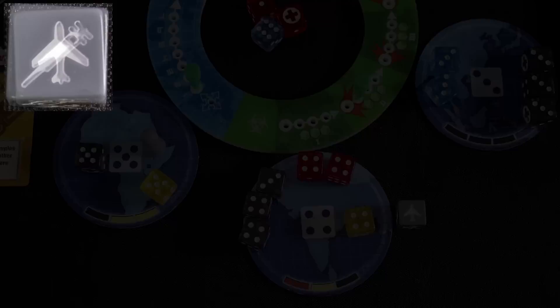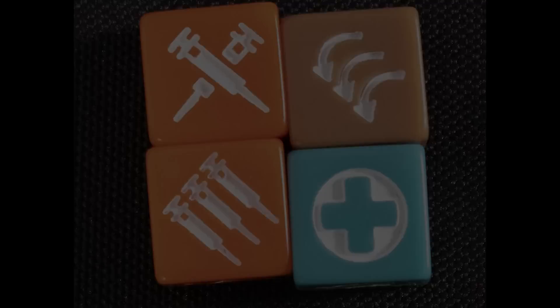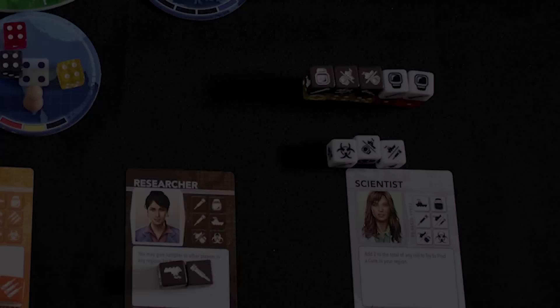There are several basic dice actions you can take on your turn. Sail allows you to move to an adjacent region. Fly allows you to move to any region. Treat allows you to move a die from the region you are in to the treatment area in the middle of the table, or from the treatment area to the infection bag. Sample allows you to take a die from the treatment area and lock it down — this die can be used for finding a cure. Some dice show multiple action choices, and there are character-specific special actions as well.